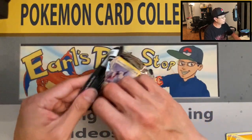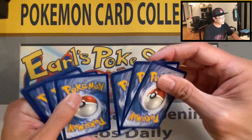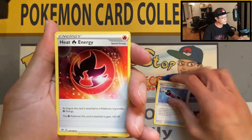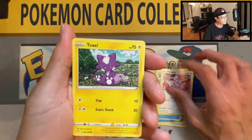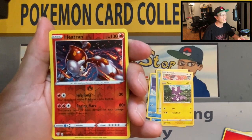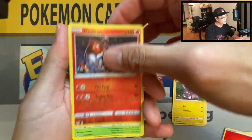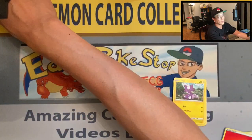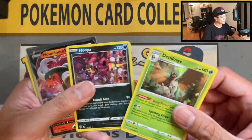Thank you so much for all your support — couldn't have done this channel without you guys! Fire energy, Billow Smoke, Heat Energy, Relicanth, Skarmory, Cubchoo, Wimpod, Venomoth, Toxapex, Heatran reverse holo — I caught a shiny Heatran this past week, very awesome! And the Eeveelution holographic card. Here's a short recap of the pulls so far.